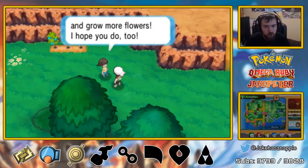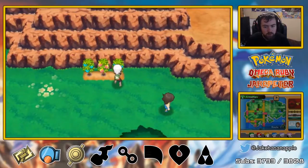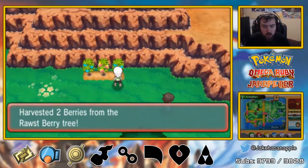You gave me a free raspberry! We can work hard on growing up flowers — I hope you do, too. Rosemary has two berries. Oh snap.